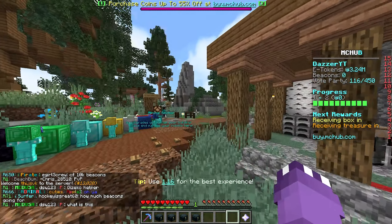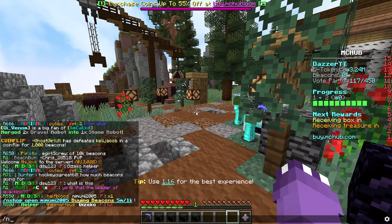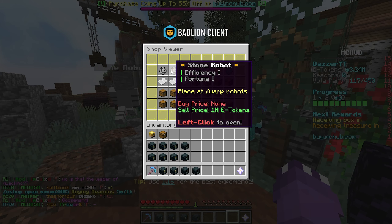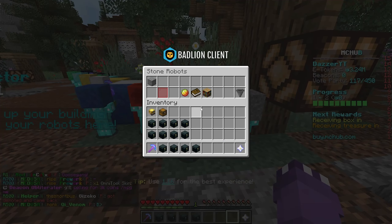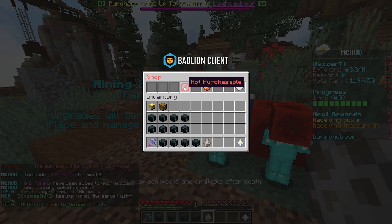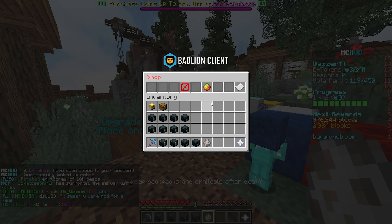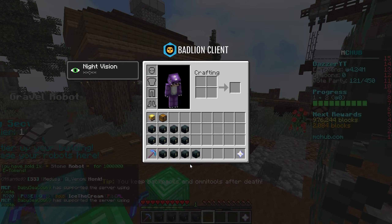I'll probably end up selling that stone robot. Someone in end shop is buying — let me check this. We can sell our stone robot for a mill. Wait, let me check how much they're buying gravels for — five. Okay, we didn't make a mistake. Let's sell the stone robot; it making a million e-tokens on its own just isn't gonna happen. There we go, a million e-tokens.